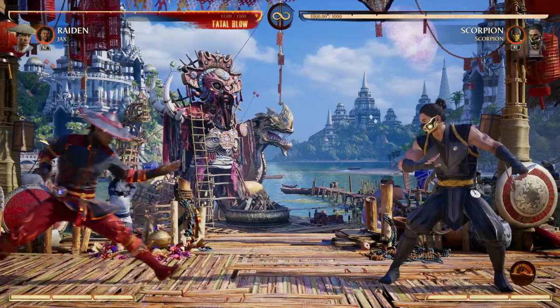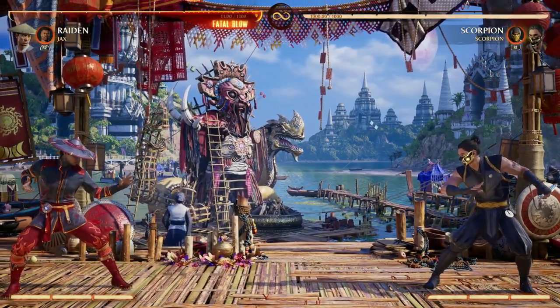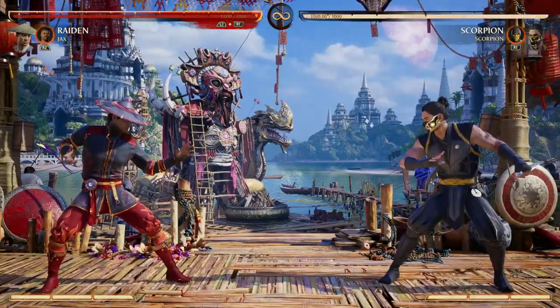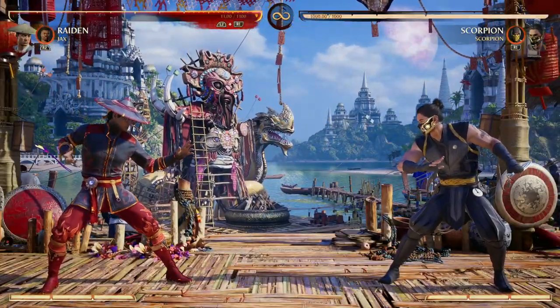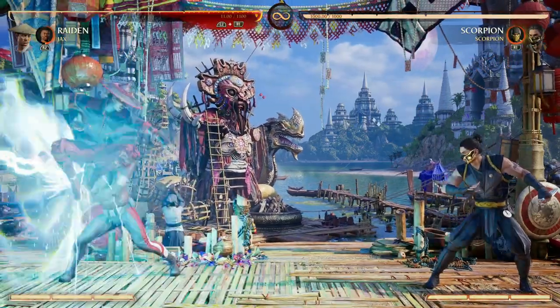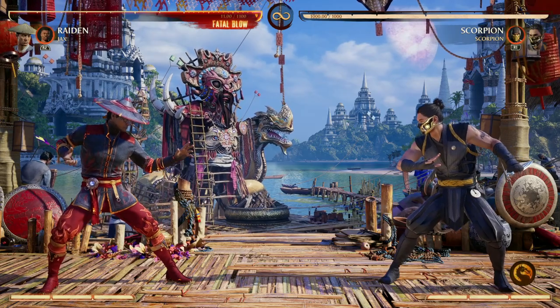Another set play that I like to do is call in Jax's standard cameo move — the unblockable — and then just fly over it. The reason why that's so good is that it basically makes your opponent have to jump, and in doing so they get caught in your fly. It's basically like you're gonna get hit no matter what.